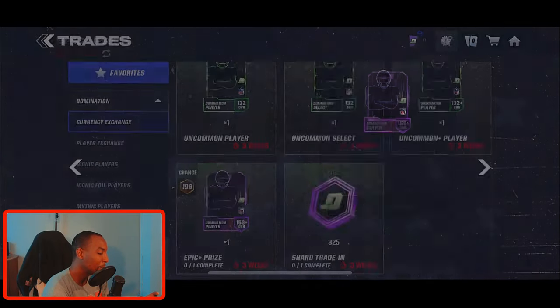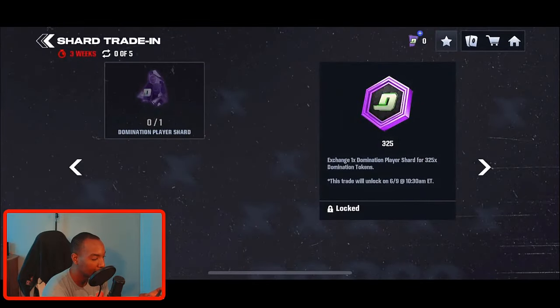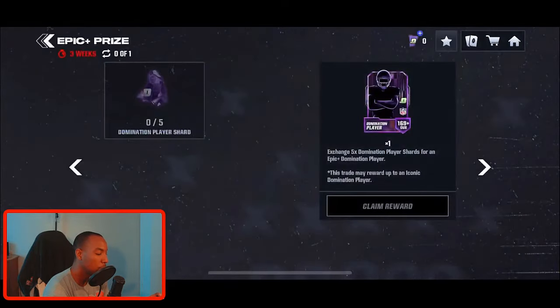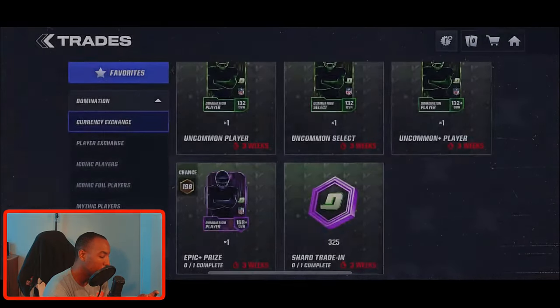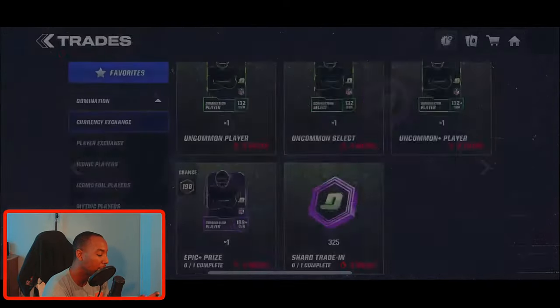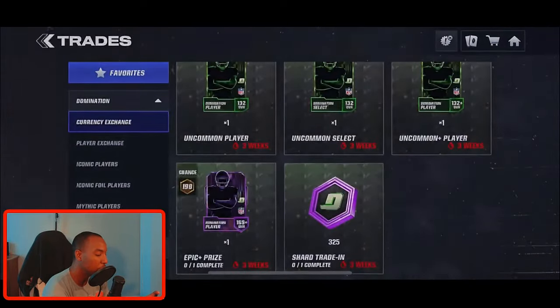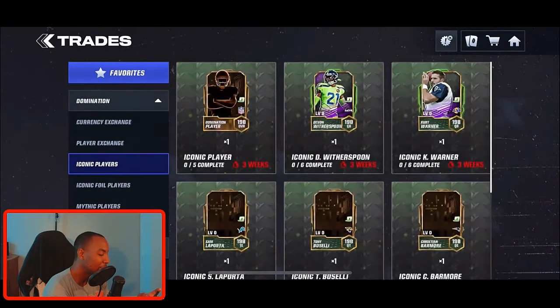For the shard trade-ins, once you complete the entire Gauntlet you're guaranteed an epic or better player. Normally the boss event guarantees an epic player, but in this promo grinding through the full Gauntlet gives you enough Domination shards to get an epic or better — and you even have a chance at pulling an iconic. Use your five shards on the guaranteed epic set, not the token-exchange set — that's how EA tries to play you.